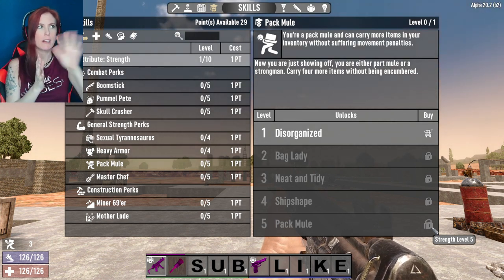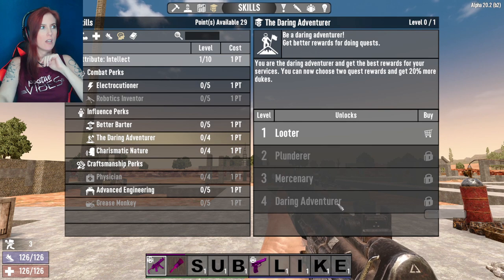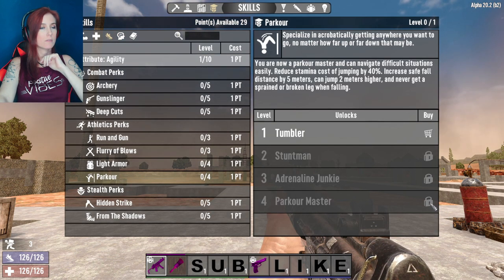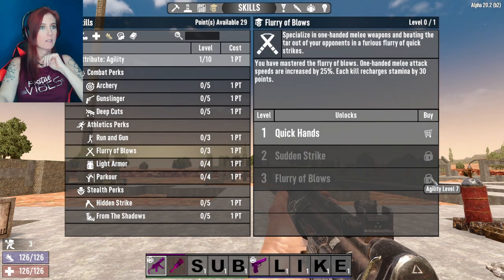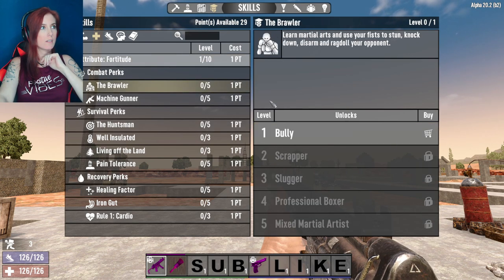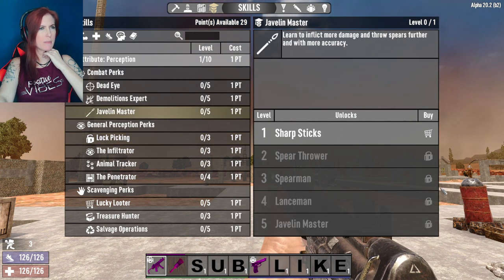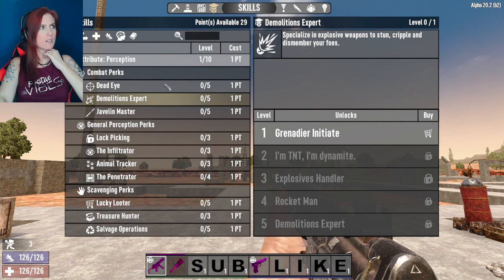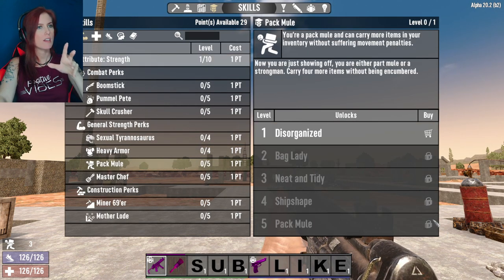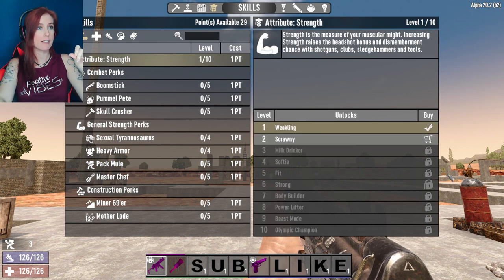I'm not sure why I always thought you had to max it out. Just about everything else, in order to get the top tier, you have to max it out — there are a couple of exceptions. Charismatic Nature, you don't have to max it out. Daring Adventurer, you don't have to. Living off the Land — that's probably one of the cheapest ones out there to max out. Living off the Land takes a Fortitude of five, and Pack Mule takes a Strength of five. Those are the only two that you can top-tier at level five.